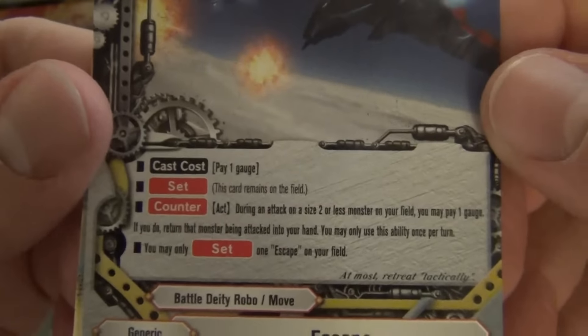Sunfist Battle Knuckle: equip costs 1 gauge. When a monster with Battle in its card name on your field attacks, for this battle that monster gets plus 1 critical. Visibility activates during the attack phase and during your final phase. That's how Gal insta-gibs with his impact monster during the first episode.